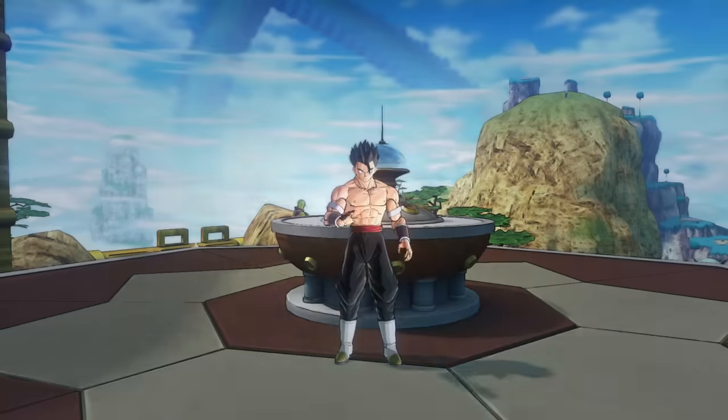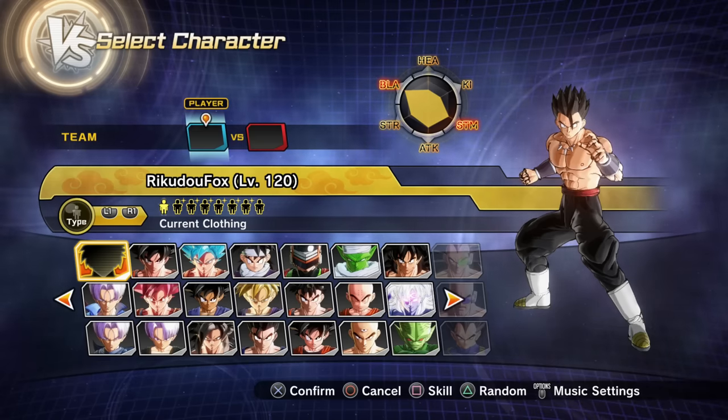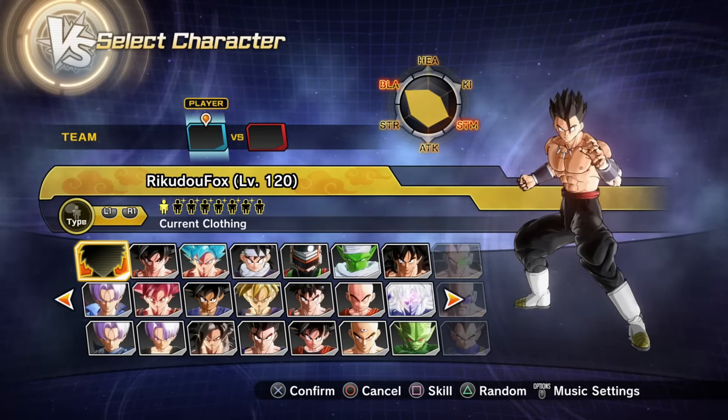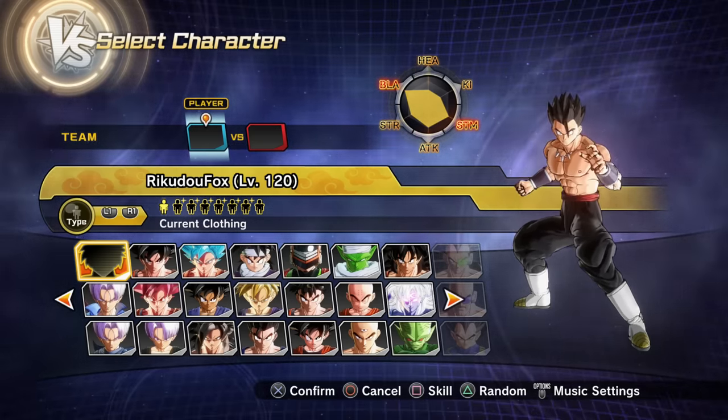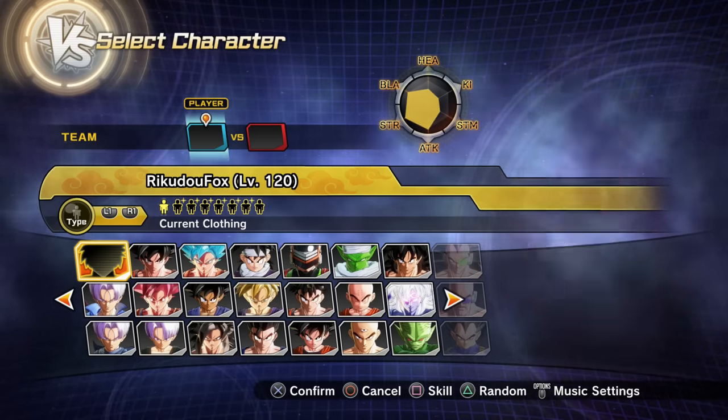Look at that — it transformed into red. It is now at the level of a Super Saiyan God. Let's take this into training mode to see how crazy the stats are. They even updated the stats in the character select screen — the blast and stamina categories are glowing red. Glowing with power. That's absolutely insane.